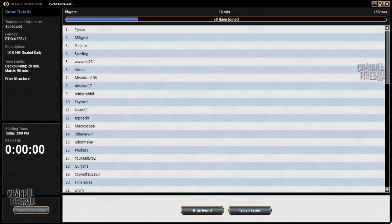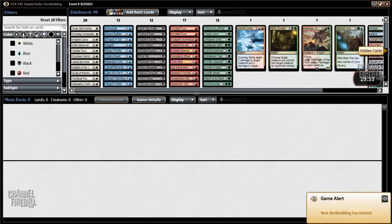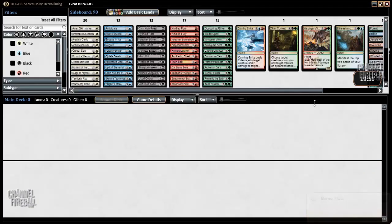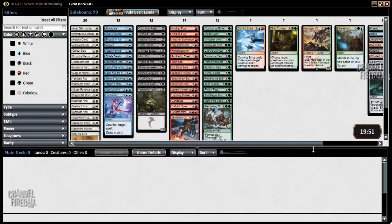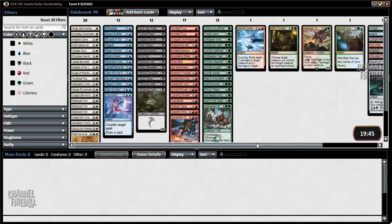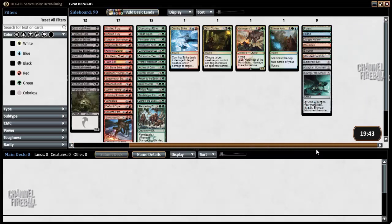Let's take a look at the sealed pool I'm given here. It's four packs of Dragons and two packs of Fate Reforged. Unfortunately, it is a relatively bomb-driven — rare-driven set, I should say.